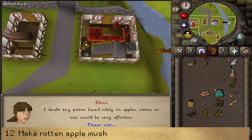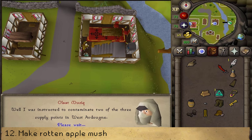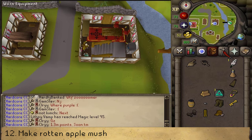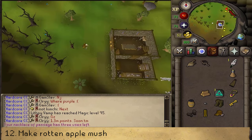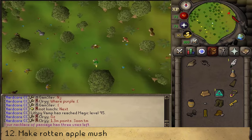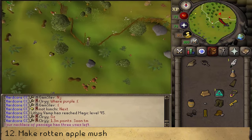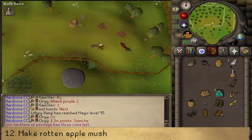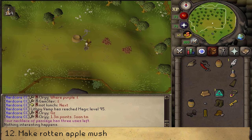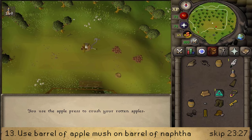Once you have the sieve, we will need to make our way to the enclosed Apple Orchard west of the combat training camp. Either run straight west from Alina's house, or a bit faster is to teleport to the Outpost and run north-east. It is the first enclosed area, located just south of the Gnome Stronghold. Enter that enclosed Apple Orchard, go to the red dot on your minimap — there you'll find an empty barrel. Pick it up, then use it on the pile of Rotten Apples, then use this on the Apple Press just next to you. Once you have a barrel of Rotten Apple Mush, you will need to use this on a barrel of Naphtha.